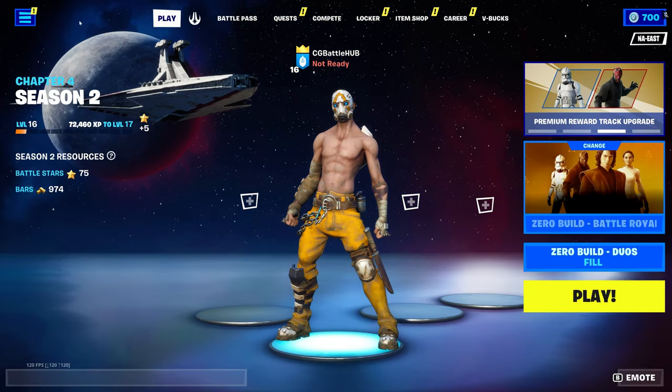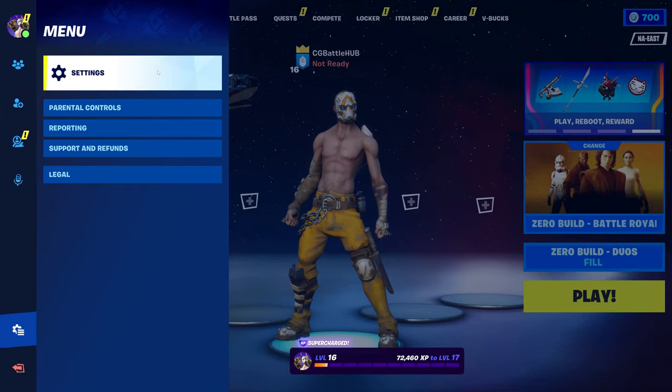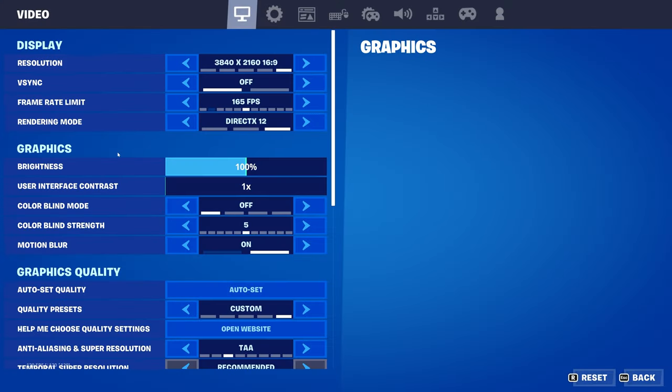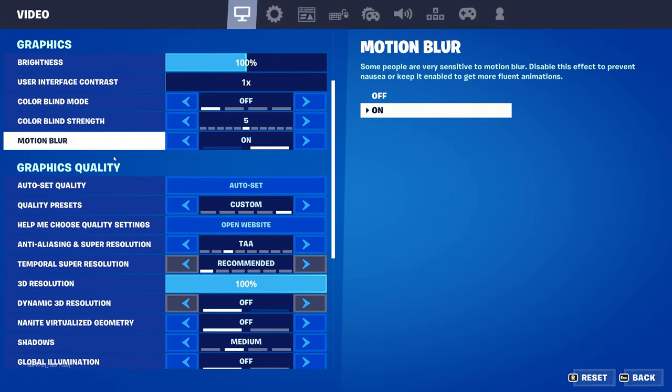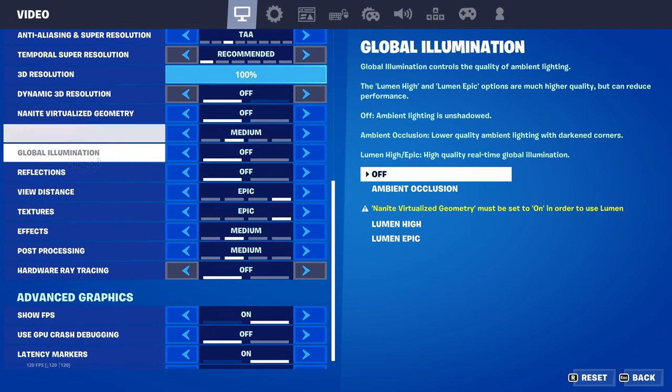First, feast your eyes on my Borderlands character here, so you can notice the differences when RTX gets turned on. Now go into the settings, then the graphical settings. You'll see that Hardware Ray Tracing is found at the bottom, but there are some prerequisite settings that need to be set first.